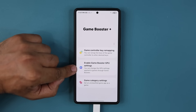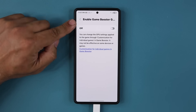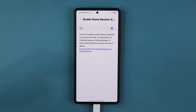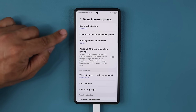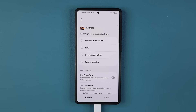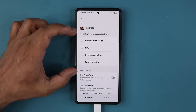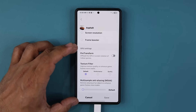Number two: enable Game Booster GPU settings. If I tap on this one, I can enable this feature. From here I can go to my actual Game Booster settings — the first app I showed you. I can tap right here, and when I select a game, I now have additional features at the bottom. The upper area is pre-existing; this new section is what gets added by the GPU settings option.